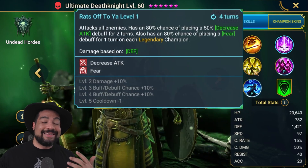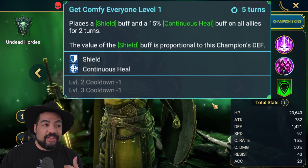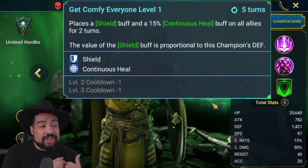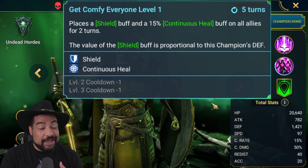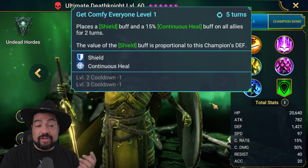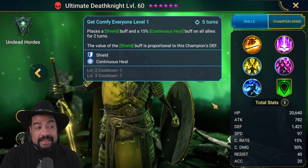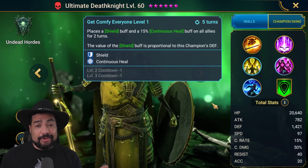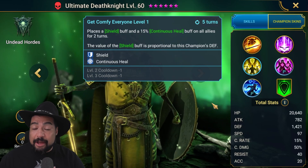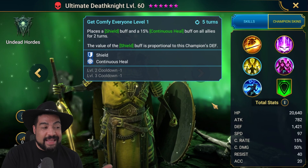I think the A3 is the one that's really going to make this kit end-game viable, because he's going to place a shield and a 15% continuous heal buff on all allies for two turns. That might not seem crazy, but the shield is proportional to his defense — that could be huge. The only other champions that do this are Helicath and Valkyrie, and we already know how massive those shields are. We now have another champion that can do that in Ultimate Death Knight, and this is also on a three-turn cooldown. I can see him being very valuable in clan boss because that kind of shield can help you survive 50 turns. He's also bringing continuous heal and decrease attack, so you don't have to bring in another champion for that.